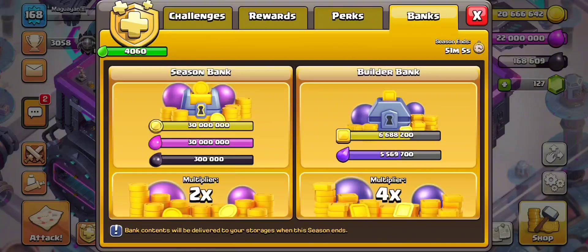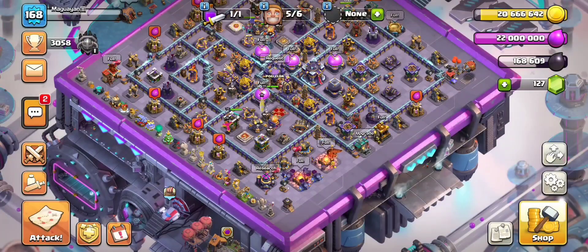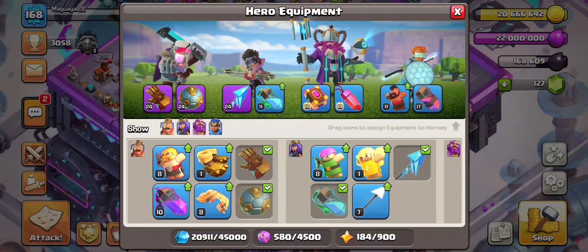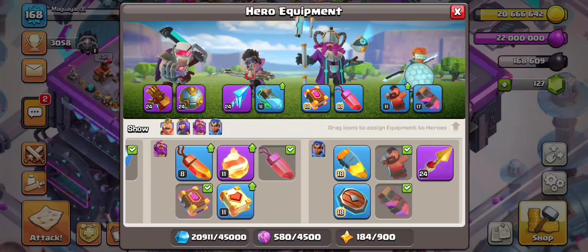I have the season bank with 30 million gold, 30 million elixir, and 300,000 dark elixir. In total I have around 50 million gold and elixir, and about 450,000 dark elixir.